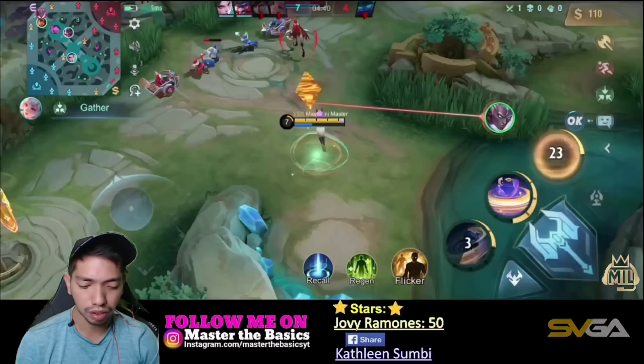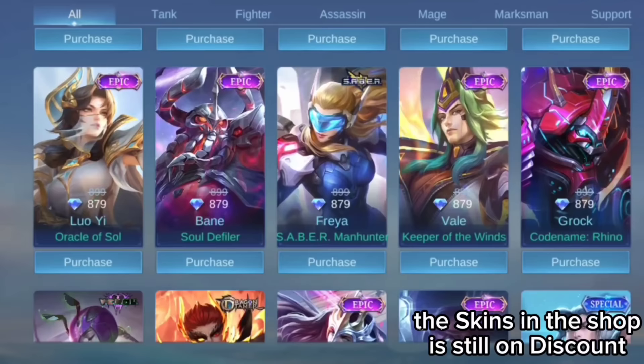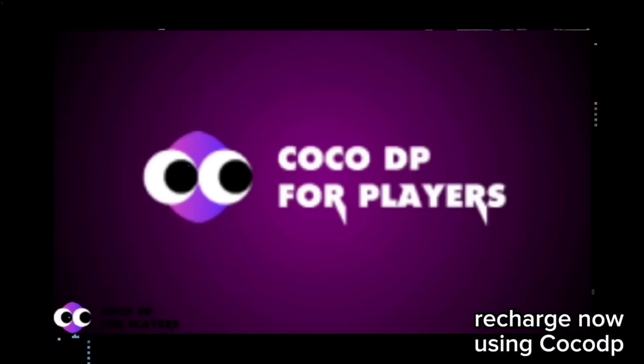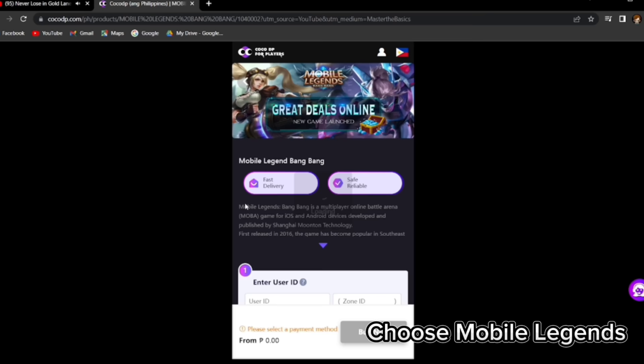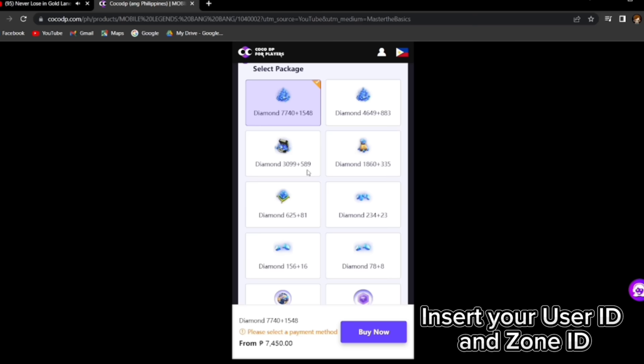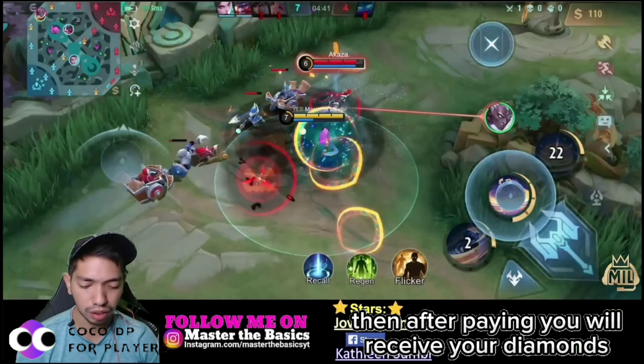Before we continue the video — skins are still discounted in the shop. To maximize those discounts, recharge using Coco DP. Just click the link in the pinned comment. Select Mobile Legends, enter your user ID and zone ID, pick a package — 625 plus 81 diamonds is only 595. Choose your payment method and once paid, you'll receive your diamonds right away. So what are you waiting for? Recharge now using Coco DP.